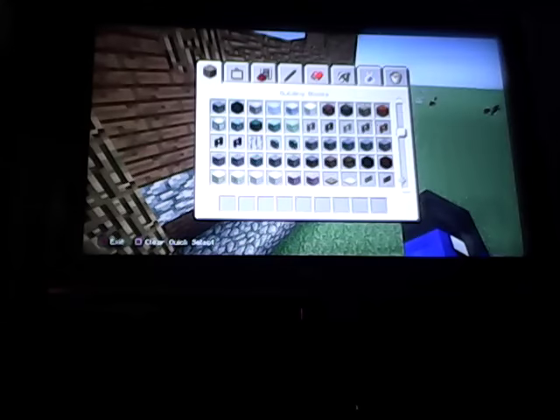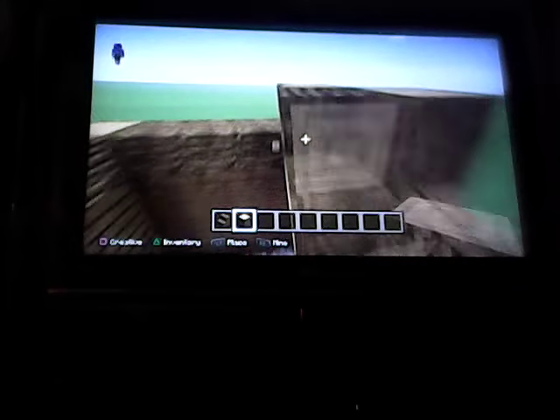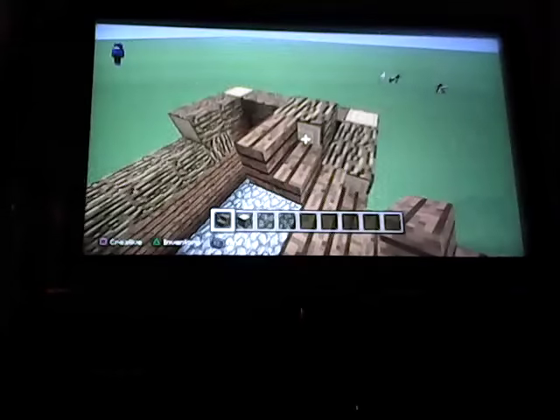Then you get your stairs — your spruce stairs. Fill in the middle first, because the middle is going to be lower than the other one. So you're going to keep your oak logs — you've still got to keep those. You've got to have the wood piece going up so it looks a little better than having a big hole in your wall. I might do a time-lapse while I'm finishing this because it's really tedious.